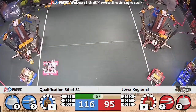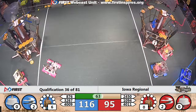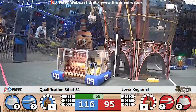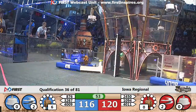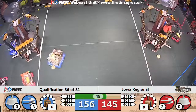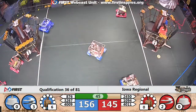Blue needs only one more gear to get a second low rotor spinning. Red with more work to do on that front. A gear is dropped on its way up, handed up by 10.94. Now blue — they've got their second low rotor spinning. They hold a lead, but it's a narrow one.